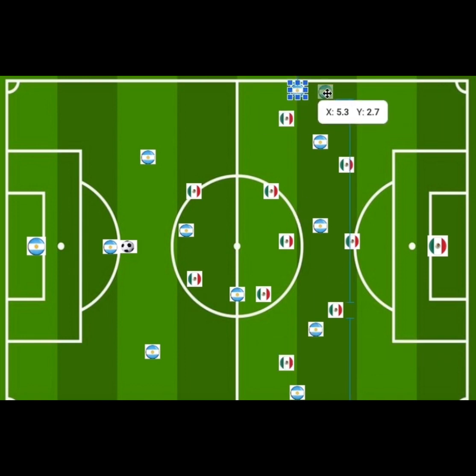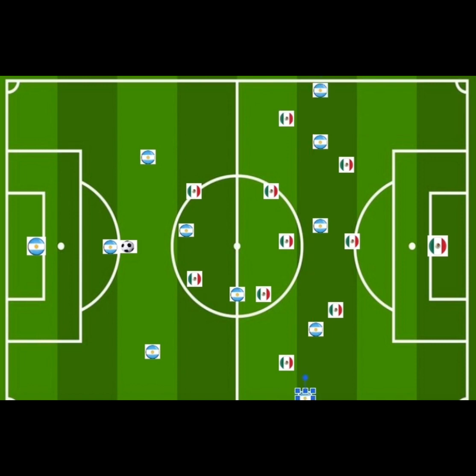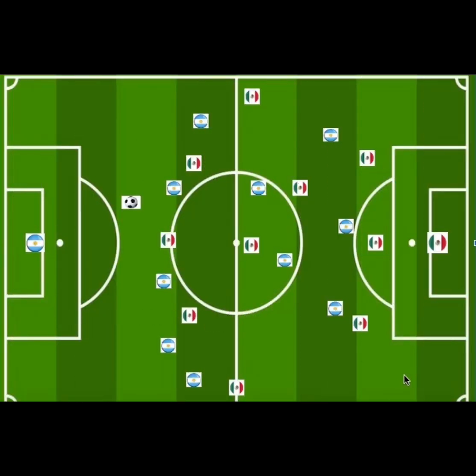You have the players out wide who gave width to the team, and you have the striker who played mostly as a false nine. Regarding Argentina's defensive shape, they used a high press, a mid-block, and also a low-block within the game.